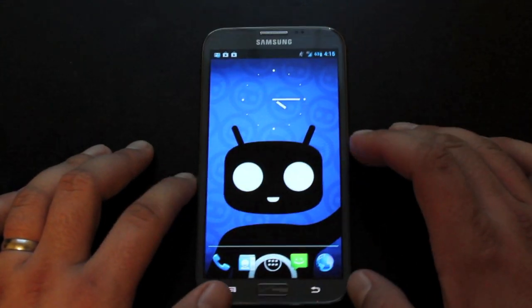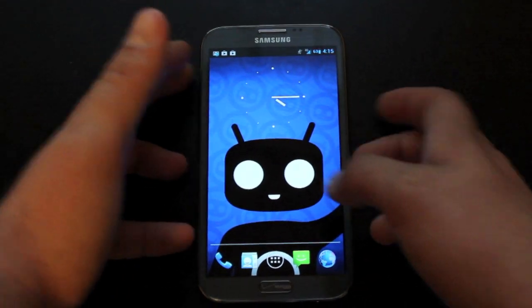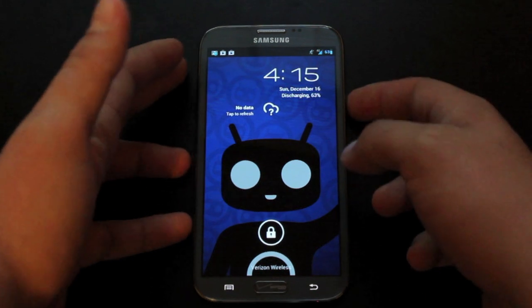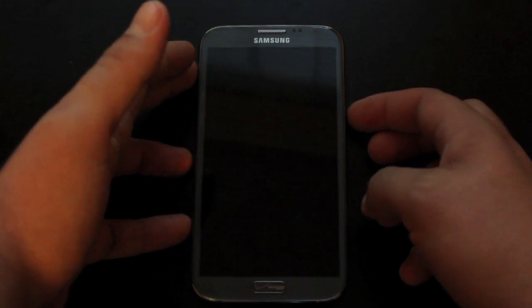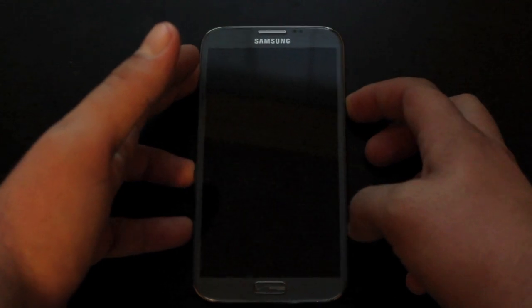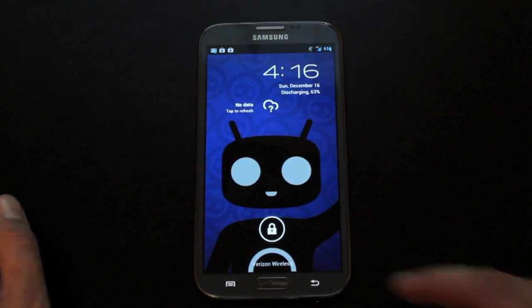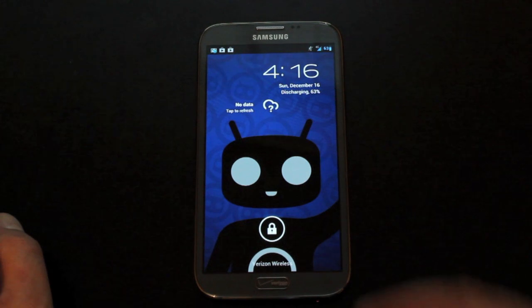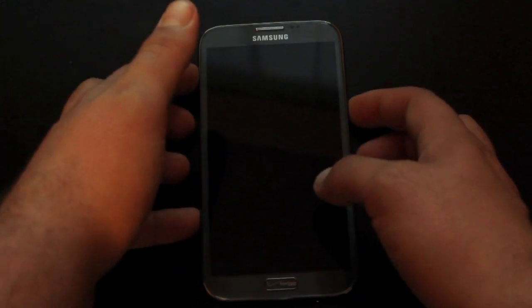One other bug I just thought of: if you turn the phone off and then back on, it shows the home screen and then the lock screen. Normally it'll show like if I have the Twitter app open, it'll show the Twitter app and then the lock screen, or the Gtalk app and then the lock screen. So that's just another bug that has to be worked out.